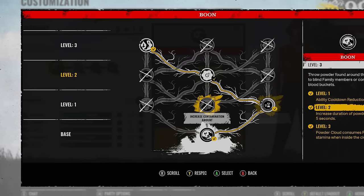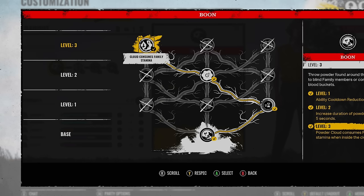The last one is going to be Consumes Family Stamina. The reason I put this on — if you throw down two of these poisons and you're trying to unlock a door, doesn't matter if it's a Hitchhiker or a Johnny, their stamina is going to get burned out extremely fast and just give you enough time to unlock the doors. Depends on their build, but a lot of the time this is what helps me the best compared to the other two.